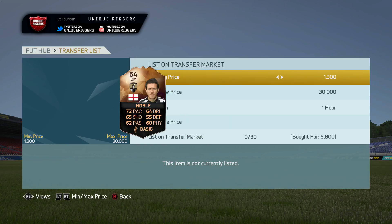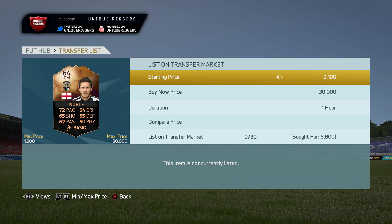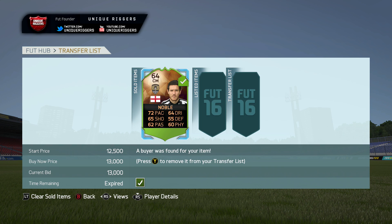So for this guy, going to list him up at 14k. He eventually sold for 13,000 coins. I did have to list him a few times — originally listed at 14k, then knocked him down to 13k and listed him twice at that price before he sold. With bronze and silver players it does take a while to sell, but in my opinion they're quite easy to make profit with. It's just that the selling process takes a while sometimes.